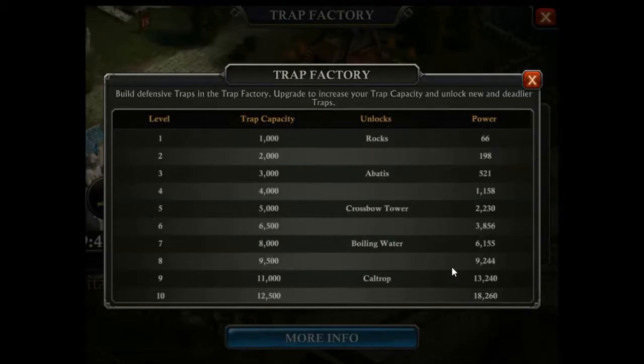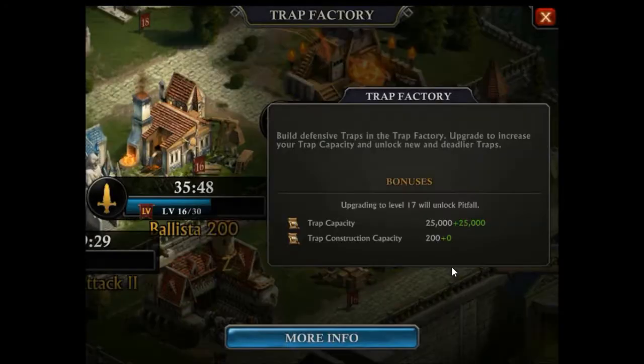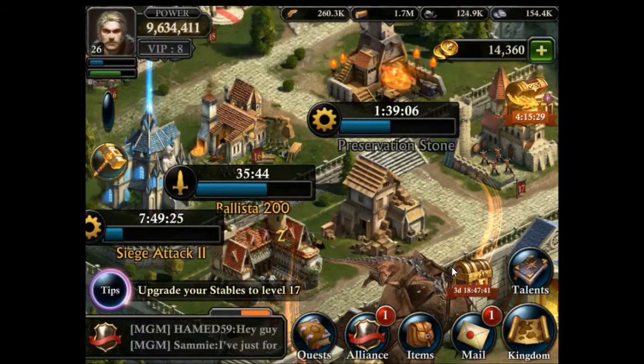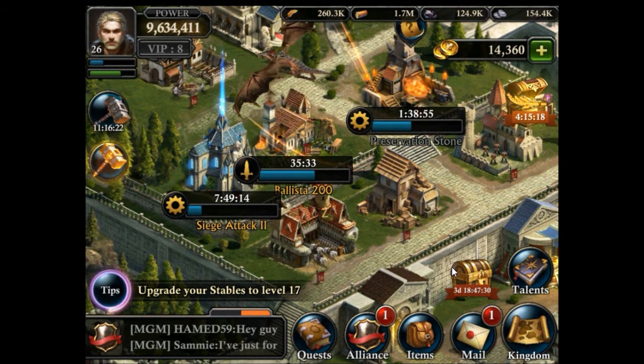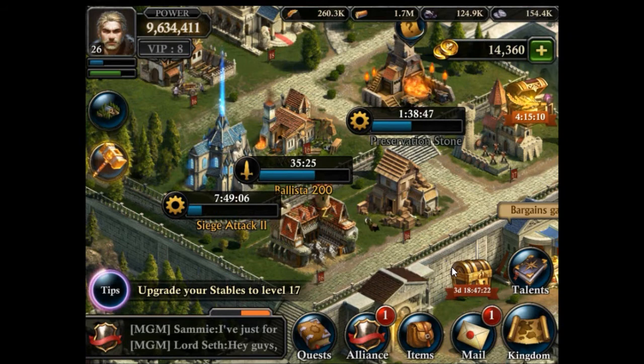Upgrading the trap factory also unlocks more traps at certain levels — every other level you upgrade, another trap is unlocked. These traps come in three types: dropped traps, stationary traps, and targeted traps. They are all strong against one specific group type. Dropped traps are strong against infantry, stationary against cavalry, and targeted against bowmen. So instead of always building the highest available trap, it's better to have a mix of the different trap types so you are better prepared against all kinds of attacking troops.